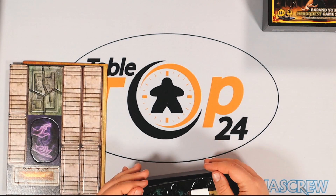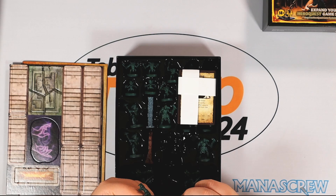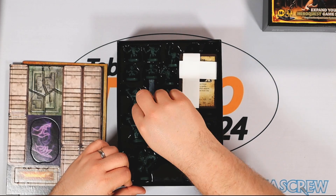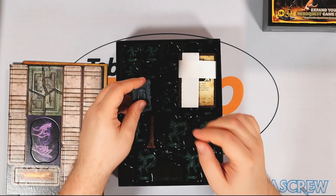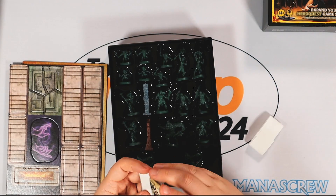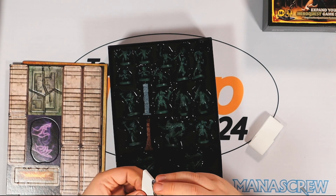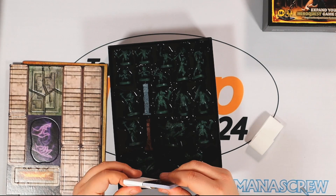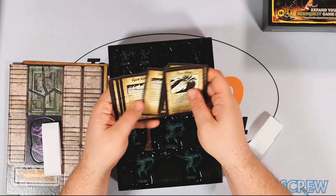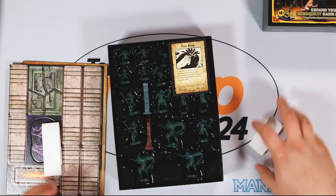And the miniatures specifically for this campaign — mostly a few more of the original style monsters and a few specific ones in the same sort of quality. It's a sort of semi-dense plastic, the same as in the original box. Then we've got some new item cards and some new treasure for the campaign. Some new items, very much in the same style, available for this specific game.